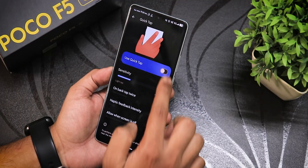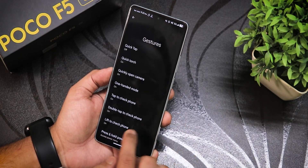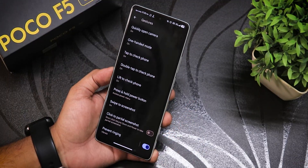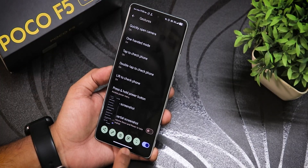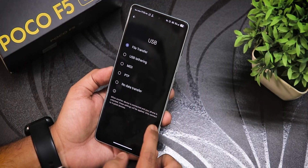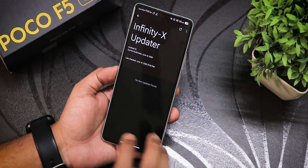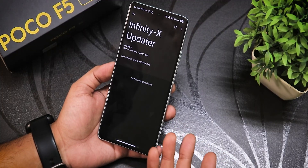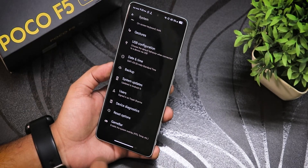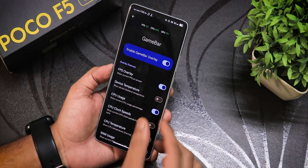In system settings, there are gesture settings including quick tap with many customizable actions, quick torch, open camera, one-handed mode, double-tap to check phone, lift to check phone, and swipe screenshot with share, edit, delete, and Google Lens options. There's also USB configuration convenience, and the Infinity X OTA updater for checking updates.